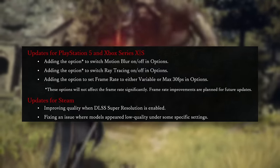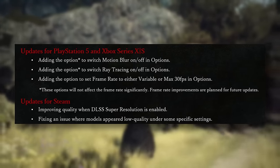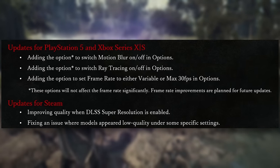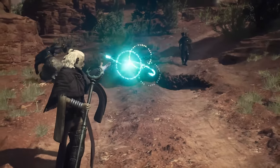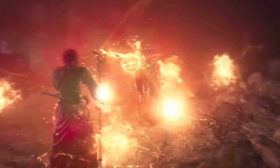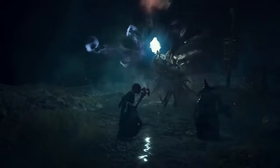They're also adding the option to switch ray tracing on and off. At first glance this should help stabilize frame rate, but there's an important asterisk: Capcom states 'these options will not affect the frame rate significantly — frame rate improvements are planned for future updates.' Turning ray tracing off will help fps slightly in some areas, but not substantially, mainly because Dragon's Dogma 2 is a CPU-bound game and ray tracing is typically taxing on the GPU.